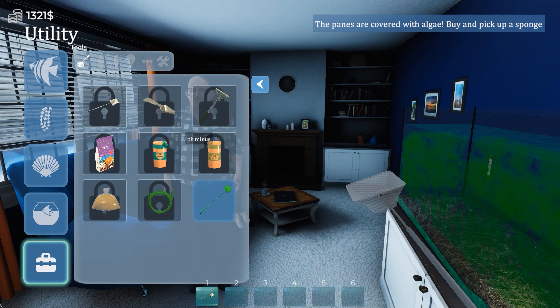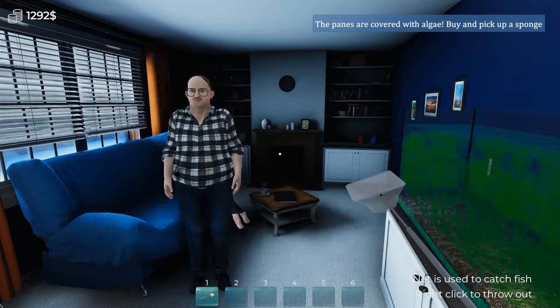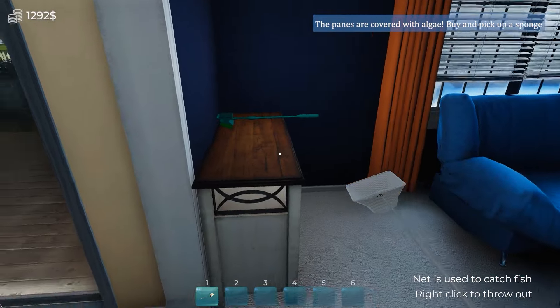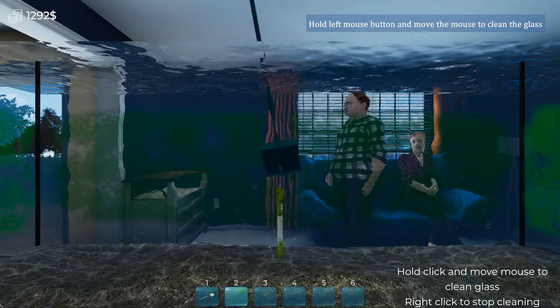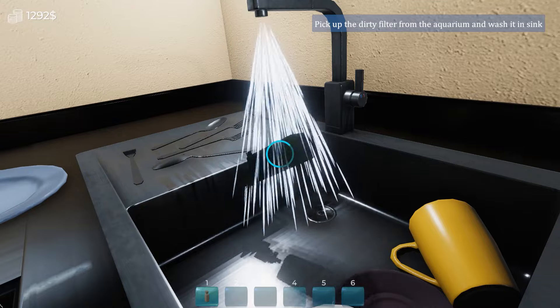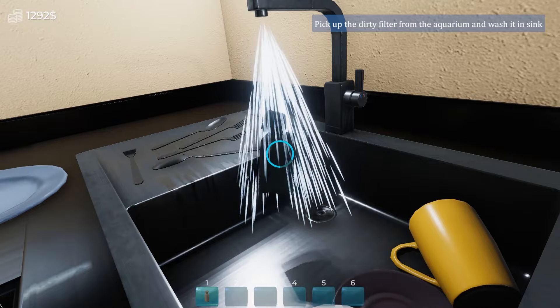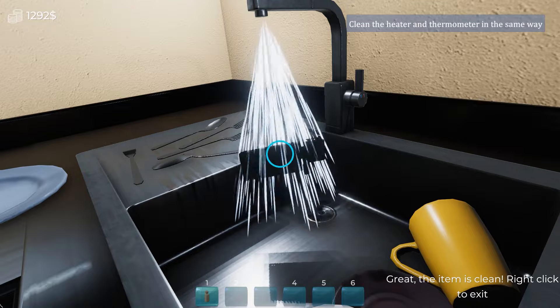Get a scraper. Pick up a sponge. That sponge right there — 29 bucks for a sponge. Get the sponge. Look, just don't draw attention to yourself. Just get the sponge and clean the thing. Clean the filter. Don't make any sudden movements or loud noises. Just act normal. Just clean the filter. Everything is fine now. Everything is fine.